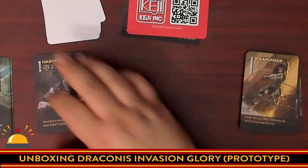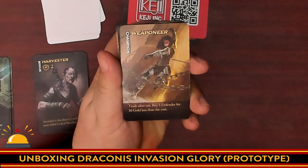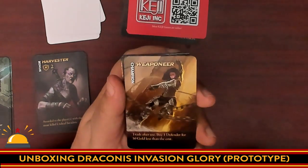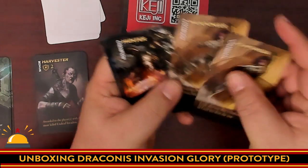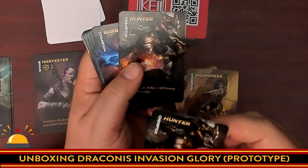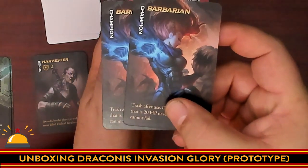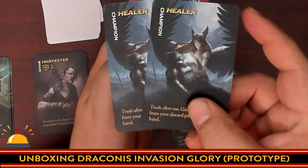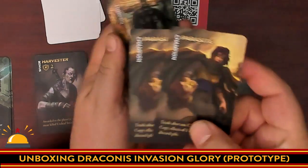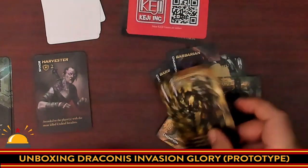Next we move on to the champion cards, which add asymmetry to the game. There are two of each champion. This one says trash after use, buy one defender for 30 gold less. Then the hunter: trash after use and inflict plus 10 damage on a gold. Then we have the barbarian — I really like the fact that barbarian is a woman, that's a nice touch. Then a creepy looking scoundrel, the parasite, the pyro, and the executioner. Digging the artwork a lot.